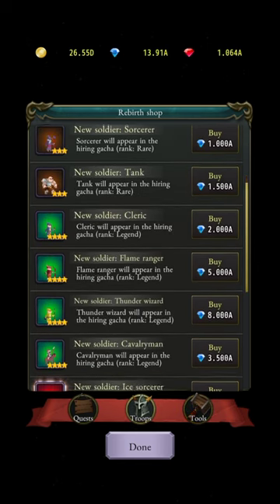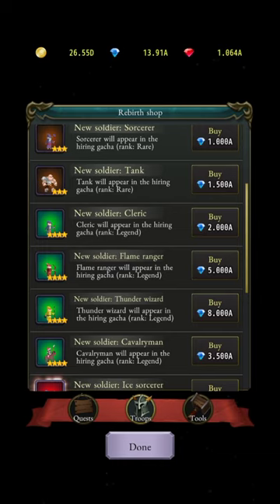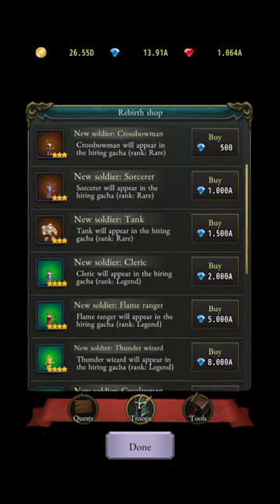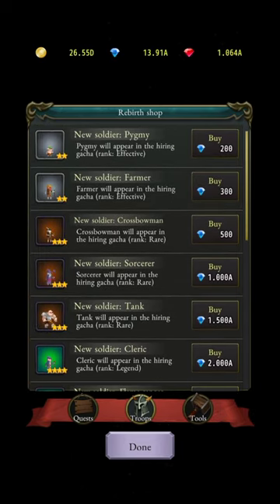I'm going back to troops to rebuy the cavaliers and the thunder troops — they're really important. At the bottom of the screen you can exile troops, meaning they'll no longer appear in your hiring gacha. You don't want too few troops in your deck — I have samurai, necromancer, and the two I can't remove, so keep that in mind.